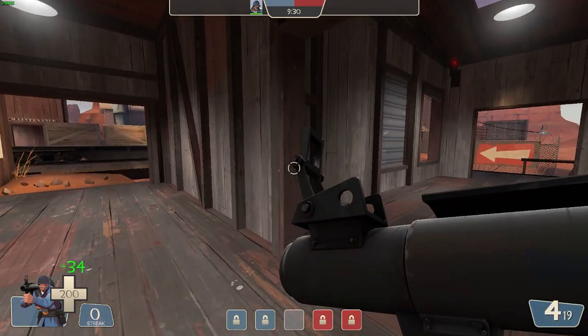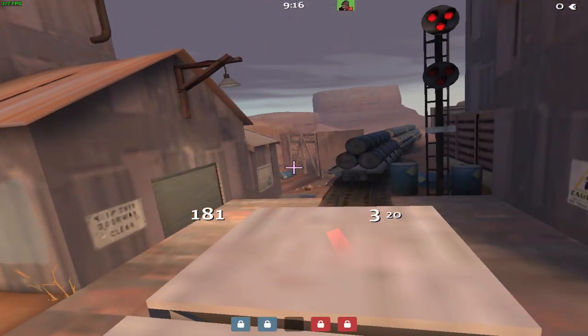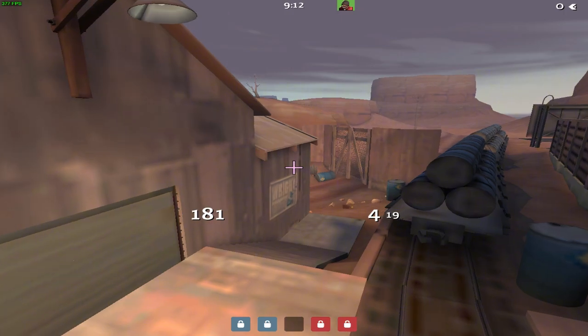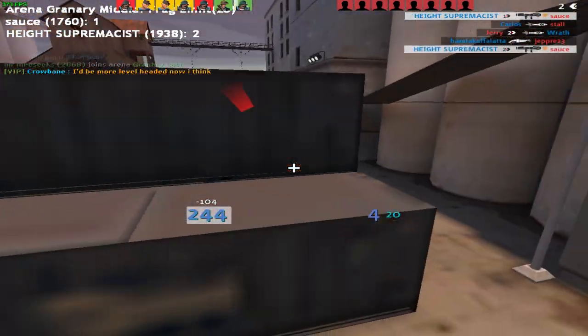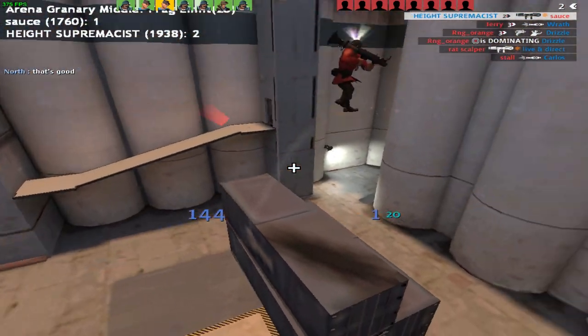Alright, the final result of our ugly visual clarity config is this. It gives a lot of visual clarity, but at the cost of making the game look terrible. Again, one of the cool things about older games like TF2 is how much you can change the graphical settings and HUD elements to pretty much whatever you want.